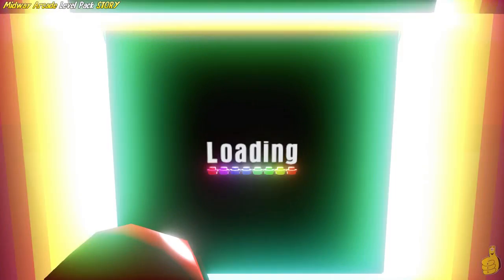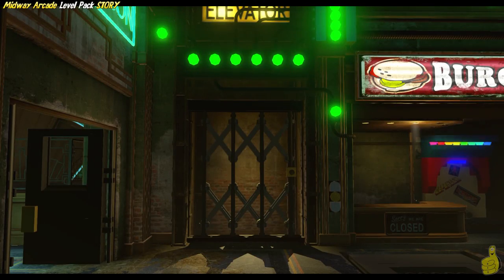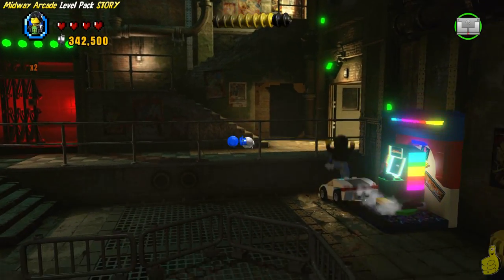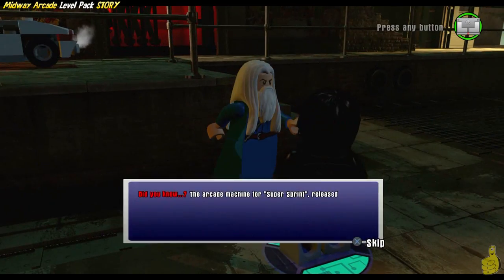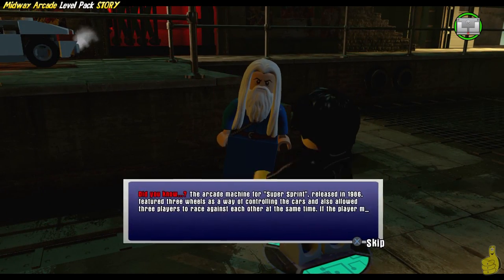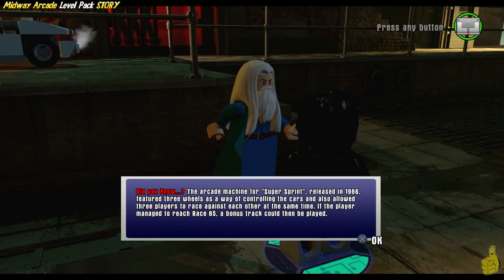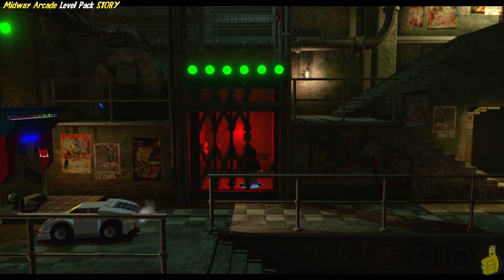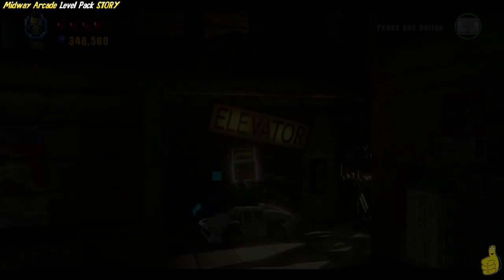I'm going to continue exploring the arcade because I want nothing more to do with that. You have to complete that mini-game to complete this level of the level pack. We got green, and green means go. But first we talk to this old man. Did you know the arcade machine for Super Sprint was released in 1986, featured three wheels as a way of controlling the cars, and allowed three players to race against each other at the same time? If the player managed to reach race 85 — we'll never know, because I didn't read the rest of it.